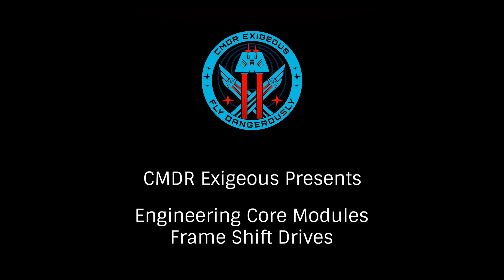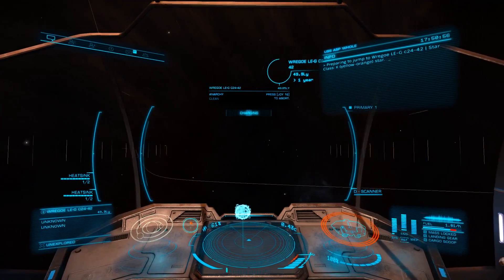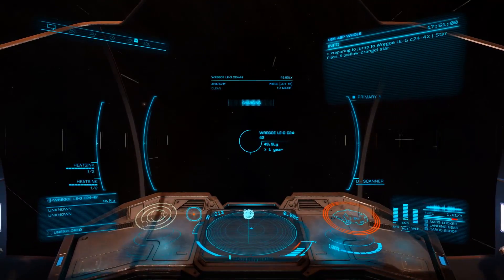Hello, I'm Commander Exegius. Part of our series on engineering blueprints for core internals, let's look at frameshift drives. The frameshift drive allows us to jump to both supercruise and hyperspace and is what determines our current and maximum jump range.